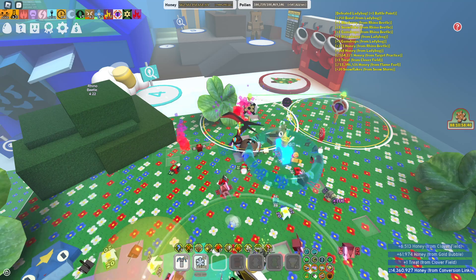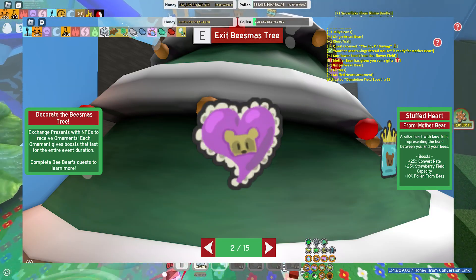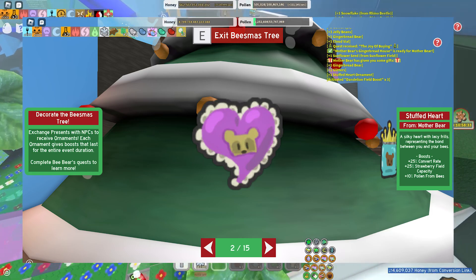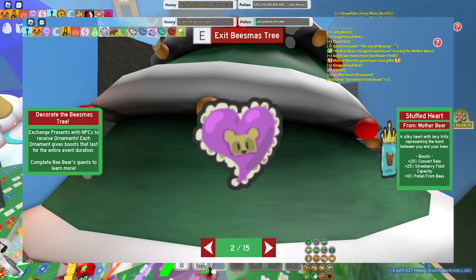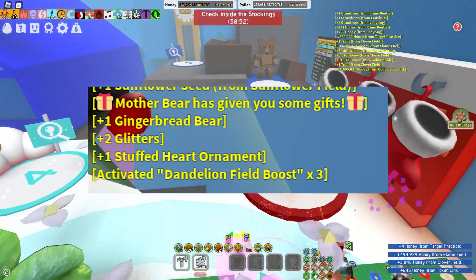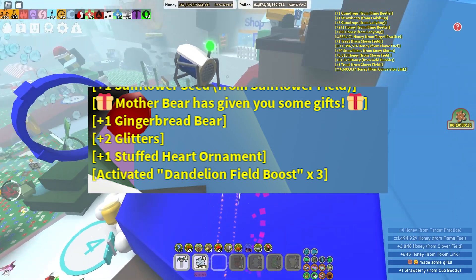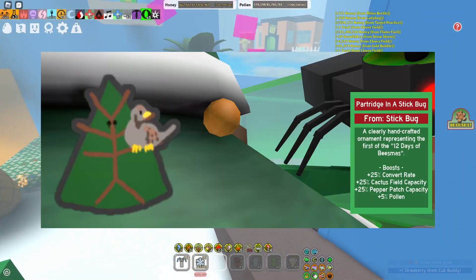Then we have Mother Bear. Mother Bear grants you 25% Convert Rate, 25% Straw Off Berry Field Capacity, and Pollen from Bees. And the rewards when you give the present — it gives you 1 Gingerbread Bear, 2 Glitters, a Stuffed Heart Ornament, and a Dandelion Field Boost.